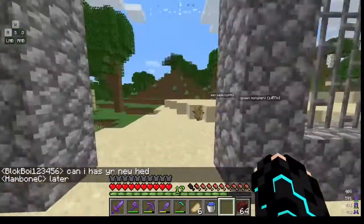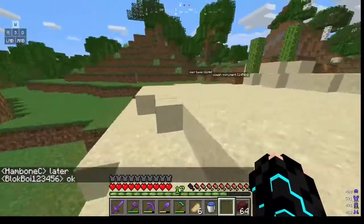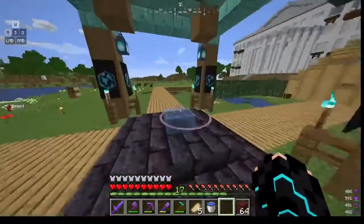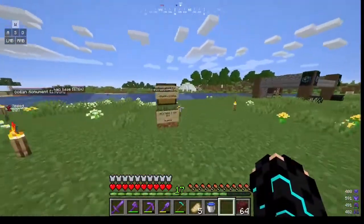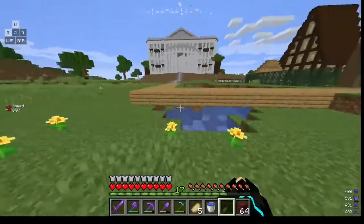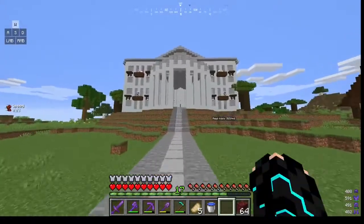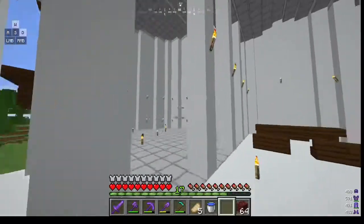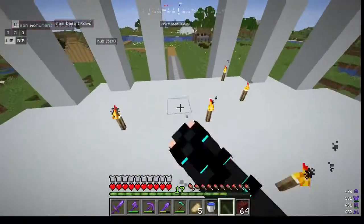Now we're going to go to hub - we haven't done hub. I'm gonna cut to when we get there. Okay guys, this is hub. Ray built the town hall - this looks sick in my opinion, like this looks amazing. He is a builder unlike me, I don't build.